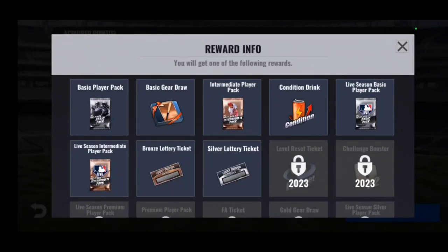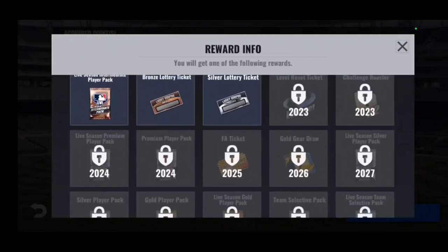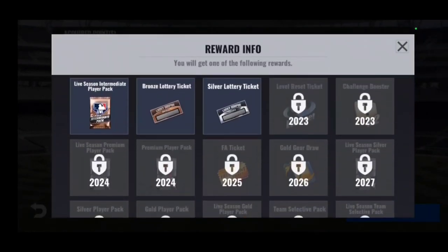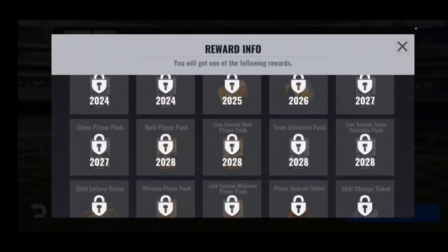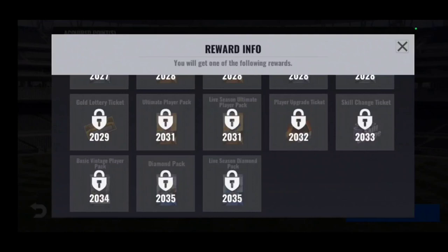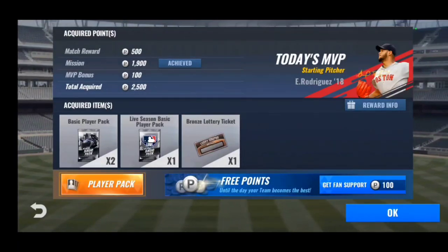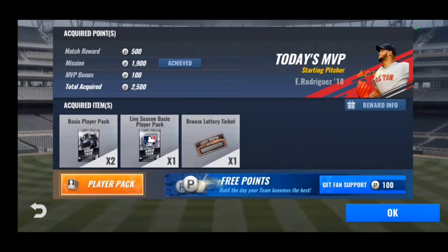You can click on 'reward info' and see the different types of packs and rewards from League mode. Right now I reset my game to 2022, so I can only get basic player packs, intermediate packs, live basics and live intermediates. But as you scroll down you can get different rewards as you unlock different years. In 2023 you get League reset tickets and challenge boosters; in 2024 you get live season premium player packs; and once you get to 2035 you can get diamond packs — though that doesn't mean they'll drop constantly, just that you have a chance. As you progress in League mode you will get better rewards and better packs. League mode is the only way to get a lot of rewards without spending coins and stars, so I'd suggest playing it the most out of all other modes.